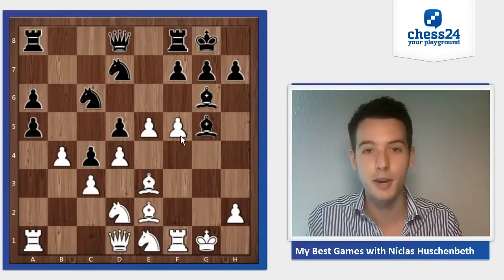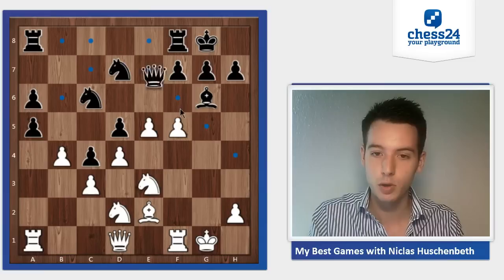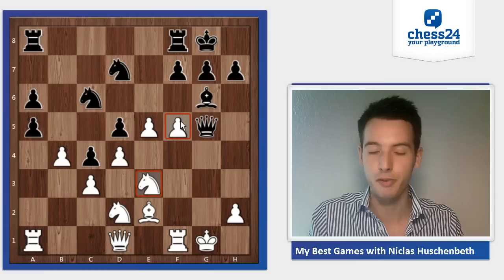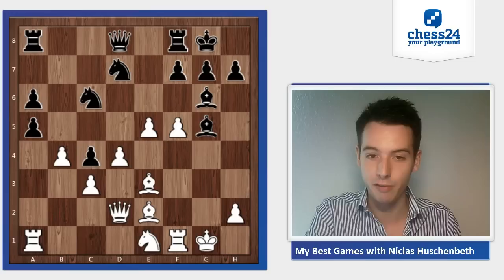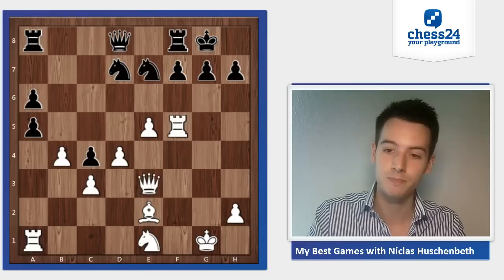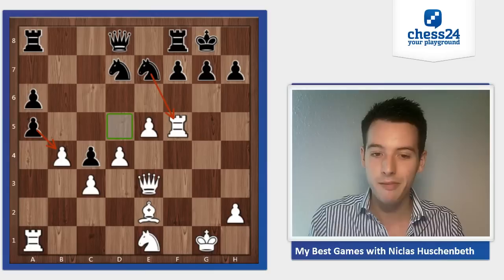It's amazing. If I take on g5, he takes back with the queen with check and then takes on f5 — so that doesn't work. If I play knight g2, then he takes on e3 and plays queen g5 check, and again I cannot hold everything together. The best chance for me is knight takes c4, and after d takes c4, I have to play queen d2 and will win the piece on g6 — but black is clearly better in this position. He played f5 though, so we'll see what my trap was in the next video. See you then!